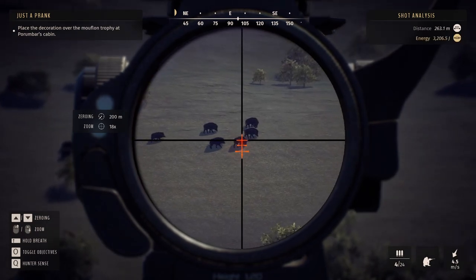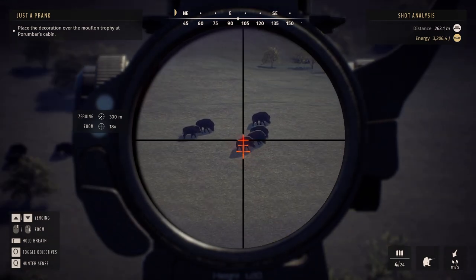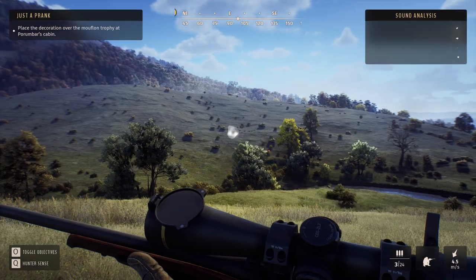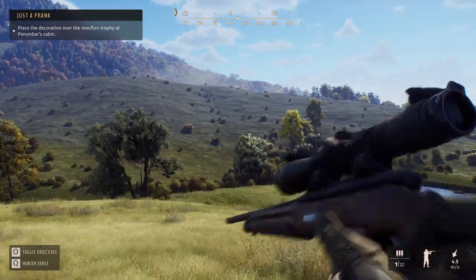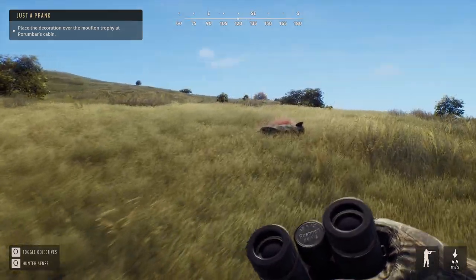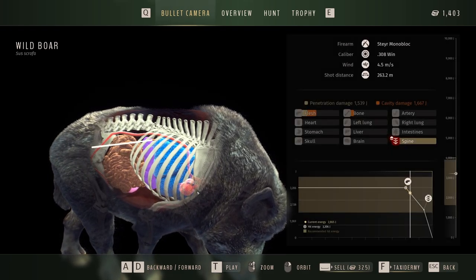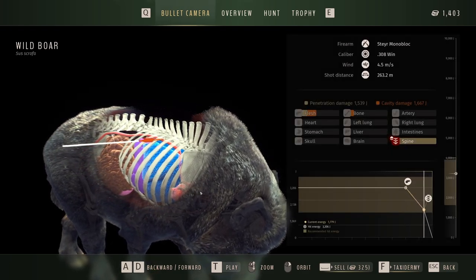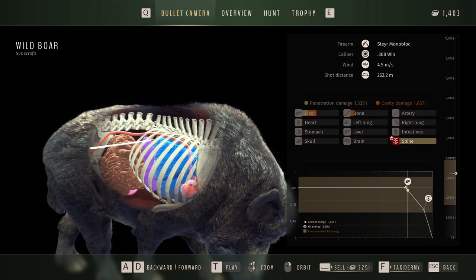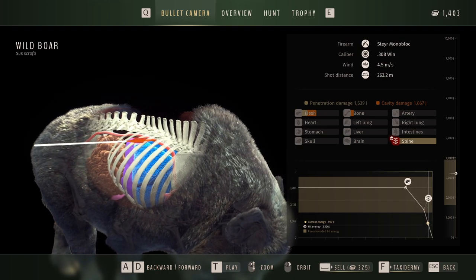Let's zero for 200. Well, in fact he's closer to 300, so we're gonna zero for that. We might have hit the spine — the 3-weight is good but it usually doesn't drop him on the spot. Here we have this 2-star mature wild boar, and that's a lot of blood. In fact it was a spine shot. I wanted to go for a double lung but we ended up hitting too high. The mistake was that I zeroed for 300 and then aimed a bit too high.